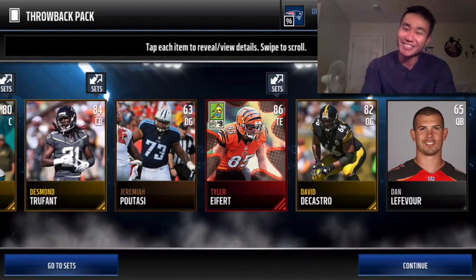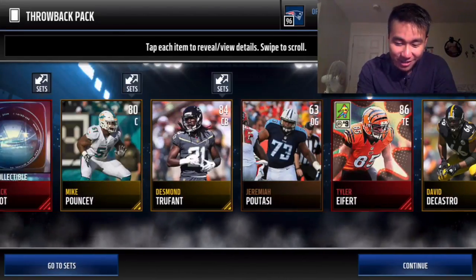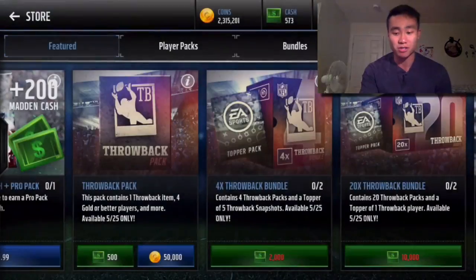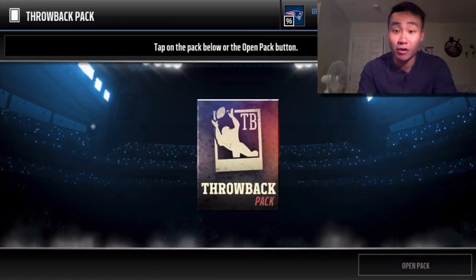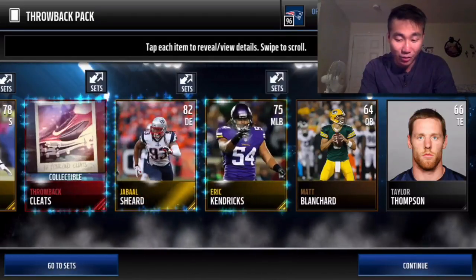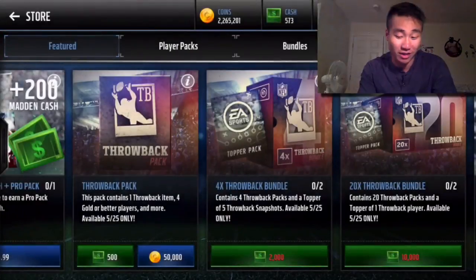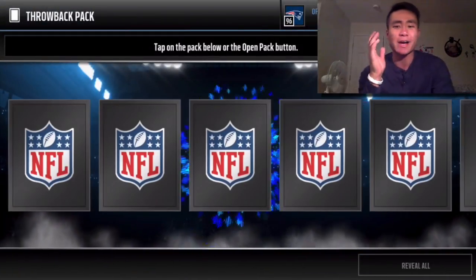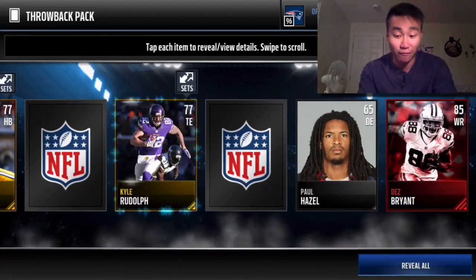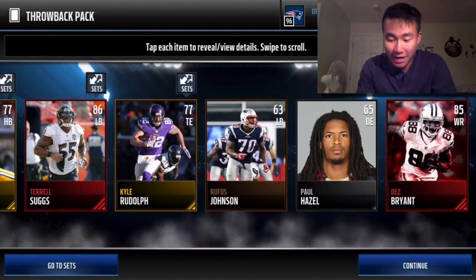We got one — we got Tyler Eifert! That's not too shabby, 86 overall. He doesn't go for a whole lot, but he's one of those unsung heroes, like a superhero kind of player. That's cool, I can't complain. We finally got an elite, so that's cool to see. That's really the one thing I liked about opening these packs. I remember way back in the beginning of the year when the new Madden Mobile came out, pulling elites were fire. This pack would have been fire in the beginning of the year with two base elites in one pack — that would have easily paid for the pack itself.